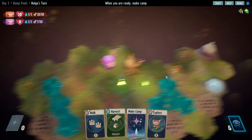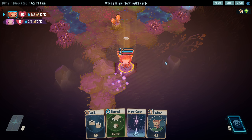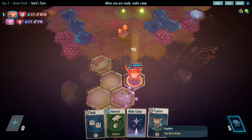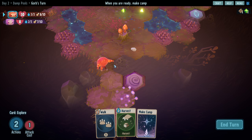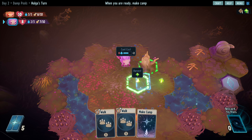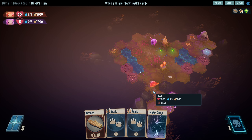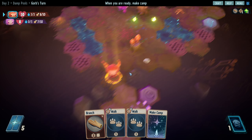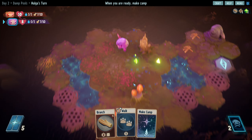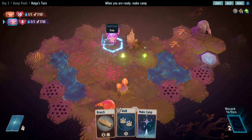The enemies are cleared. I still want these sticks, the branch, the rock, and the recipe. So from here I'm just gonna explore, move two. Here I'm gonna harvest that tree - we now have a branch. It's gonna have to just be a walk. Motivation is great - that lets us walk three steps for free.